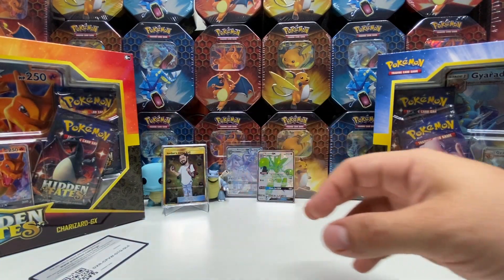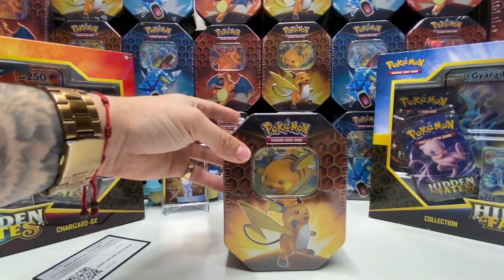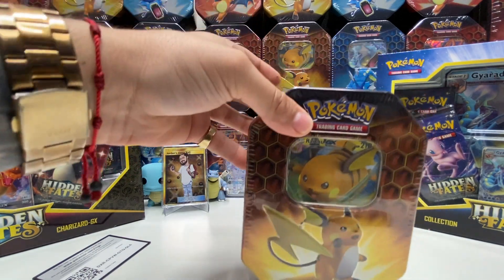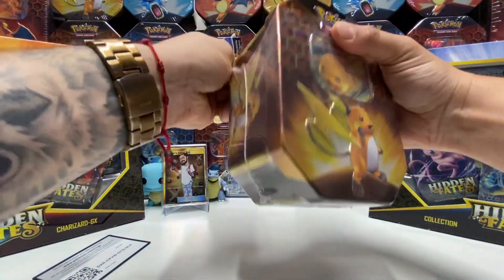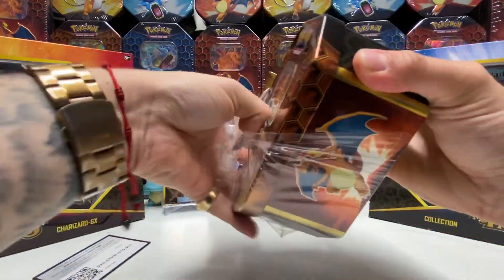Our stack's getting a little high over here. For the final tin it's gonna be the Raichu GX tin, guys. Can we do it? Can we pull a secret rare Charizard GX? I hope so.